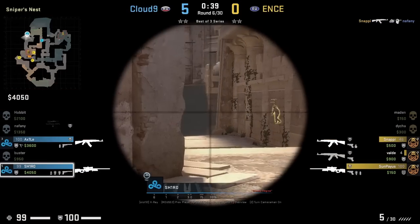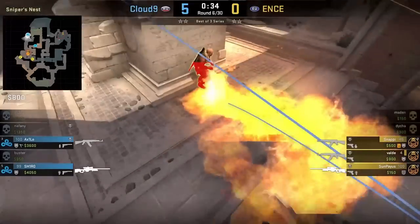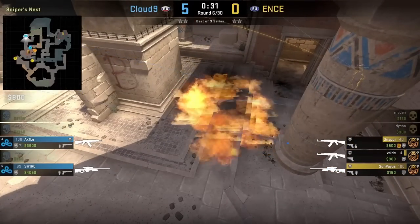If you're a CT coming towards B wanting to stop the plant and you have a molly, you can throw it off this pillar, which will bounce back towards default.